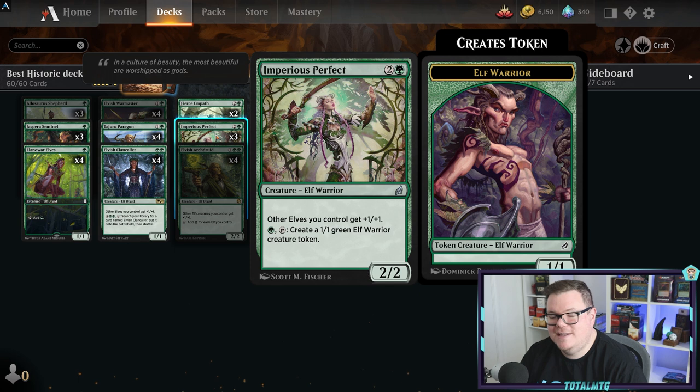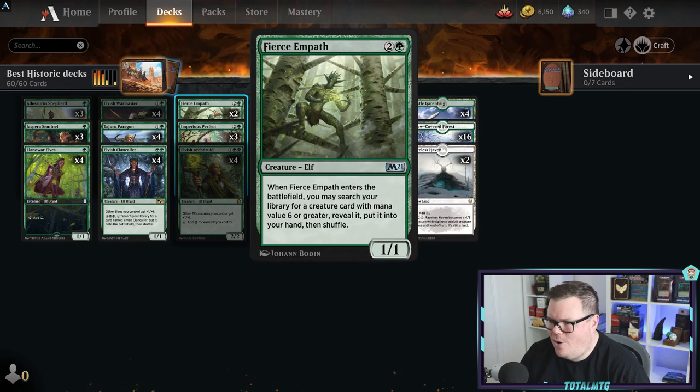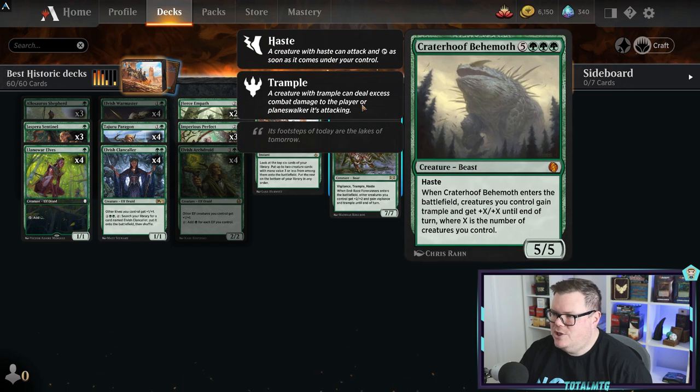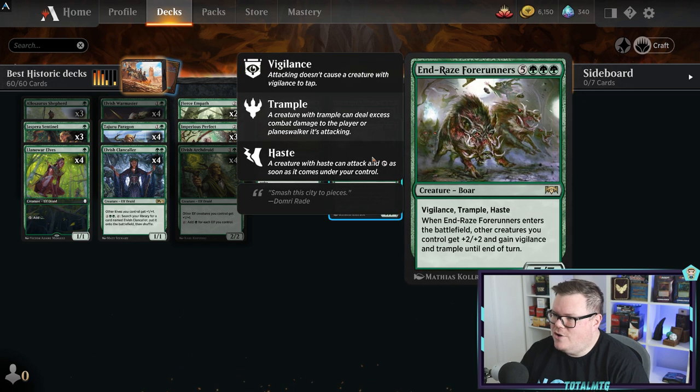Elvish Archdruid pumps your elves and you can tap it to add a green mana for each elf you control - absolutely brilliant. Imperious Perfect will also pump up these little elves. They might look like small one-ones and two-twos but they're going to be massive on the field. You also have some finishers: Craterhoof Behemoth and the cheaper alternative End-Raze Forerunners - both can be combat tricks.